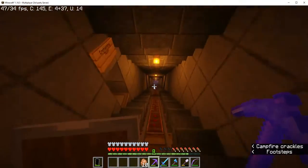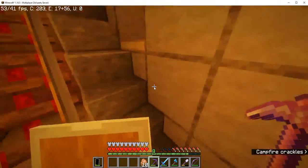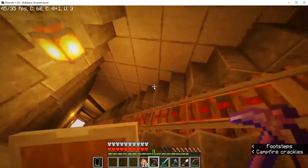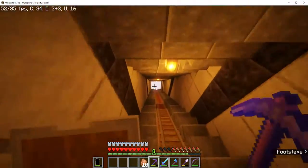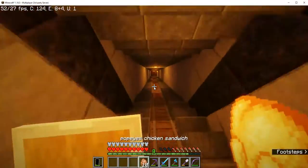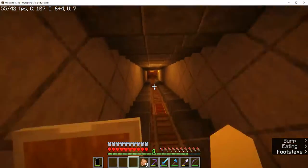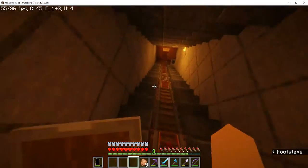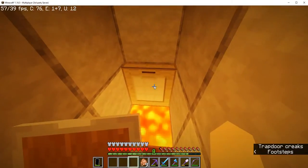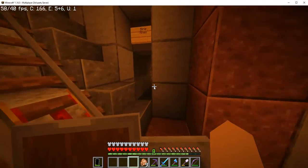Down here is our mine — I'm not going to go all the way down there. Down there is our incinerator room. Here's our enchanting room. Our incinerator room is basically just a thing with a bucket of lava, it's pretty boring. But we also have a minecart system so we can go up and down.